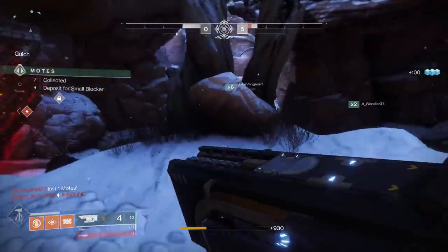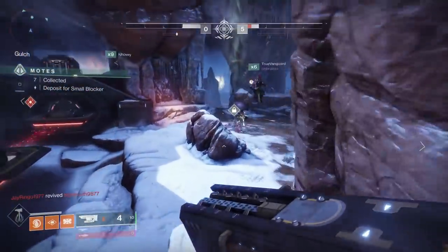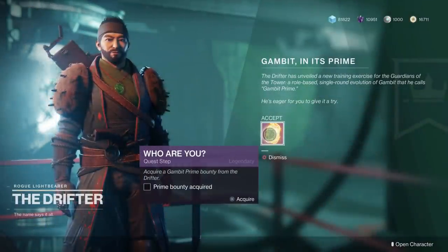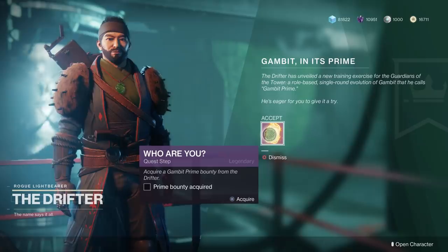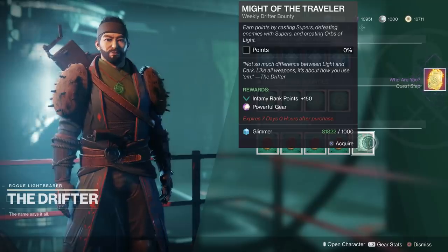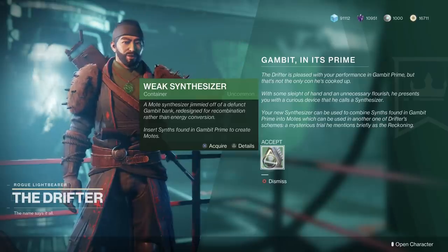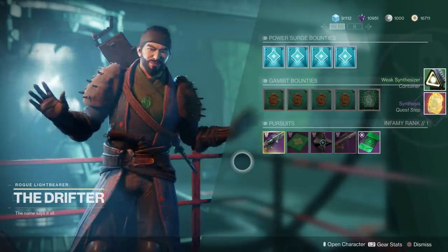The first thing we're going to cover is the new Gambit Prime armor sets. How to acquire them is to do the quest given out by the Drifter. It's going to require you to initially just go play Gambit Prime, do a Gambit Prime bounty, then hop into Reckoning. But along the way, you're going to be awarded a weak synthesizer. This weak synthesizer, and in fact synthesizers in general, is going to be how you get these armor pieces.